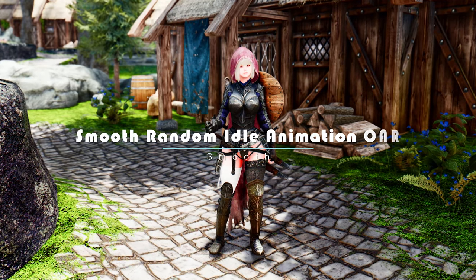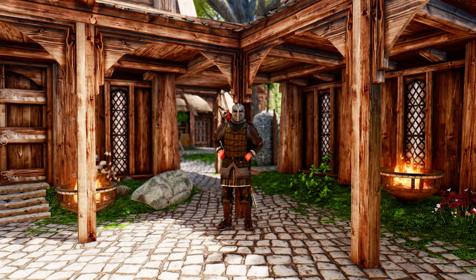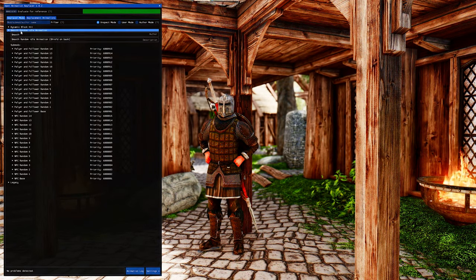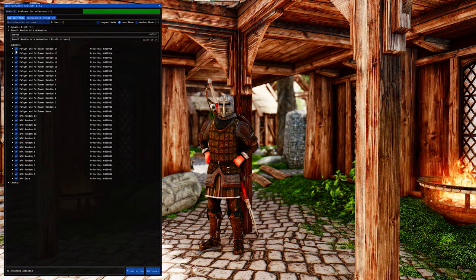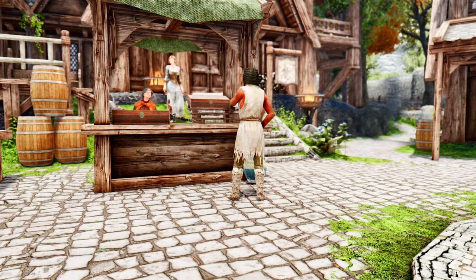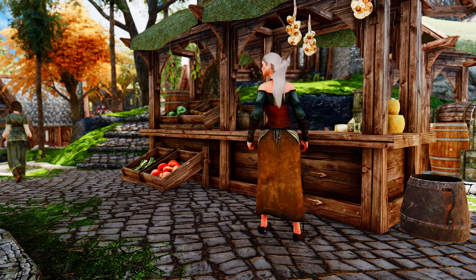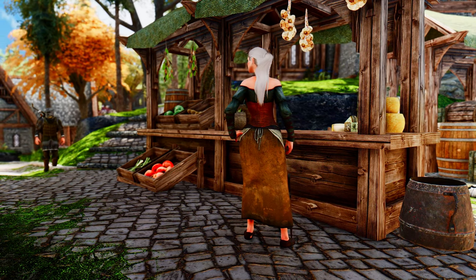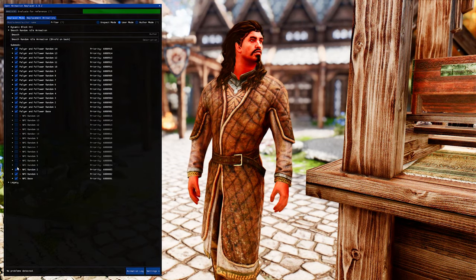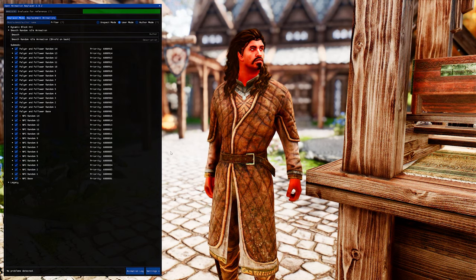Lastly, we have a fantastic mod to share with you that will bring a new level of immersion to your Skyrim gameplay — introducing the Smooth Random Idle Animation OAR mod. This mod offers a selection of 15 carefully crafted idle animations that are randomly applied to your character. Each animation is designed to mimic natural movements and behaviors, adding depth and personality to your gameplay. While most NPCs rely on Vanilla's multiple idle animations, this mod introduces its own set of idles with a lower probability of occurrence. Thanks to the power of OAR, the mod has been updated to ensure smooth transitions and seamless cycling of the random idle animations.